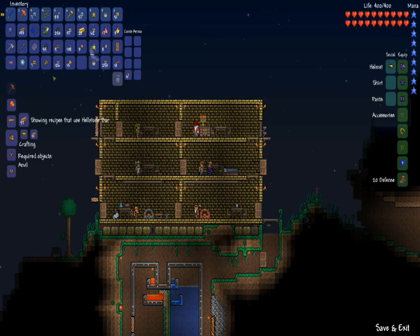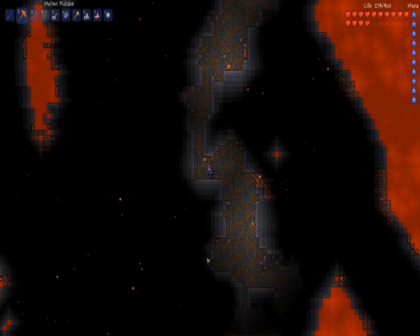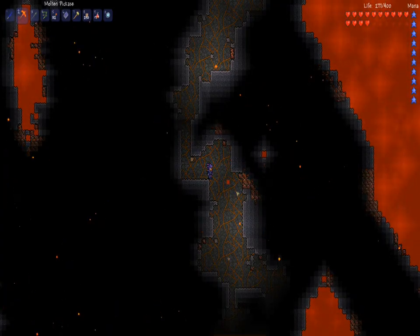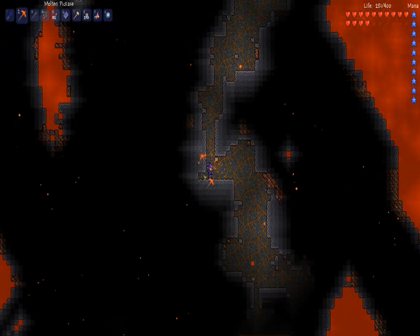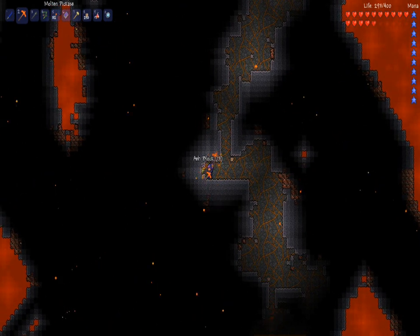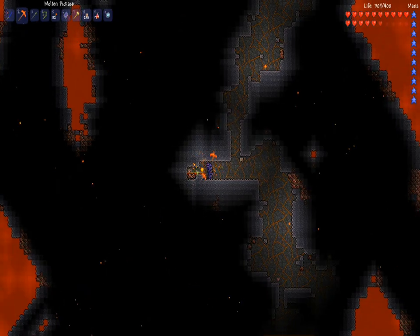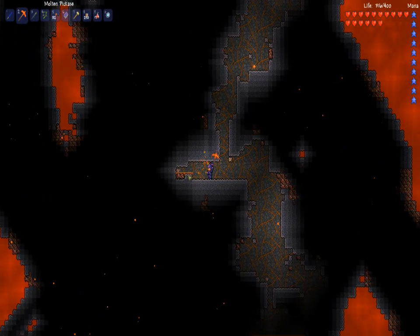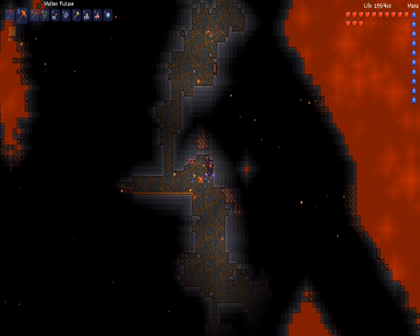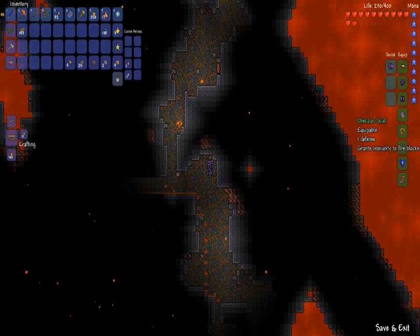Hello guys, I'm back. One thing I've noticed is that the hellstone leaks lava whenever you destroy it — that's bullshit. They're making things unnecessarily hard. It's going to be difficult to do anything now. I've got my obsidian skull, but son of a bitch, how am I supposed to do anything?